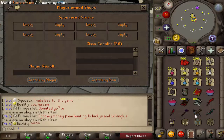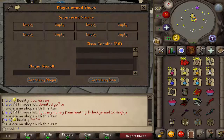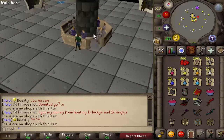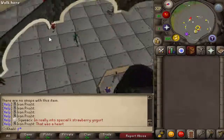I tried to buy a Dragon Scimitar on the Grand Exchange but nobody had one listed yet. The server just released so not everybody is using it yet, but it looks like it's working. I'm actually surprised they had the Grand Exchange done already — that's pretty awesome. They also have some more stores right at the Grand Exchange.